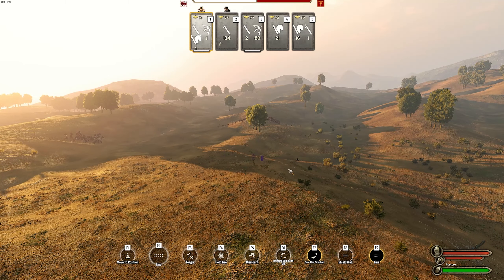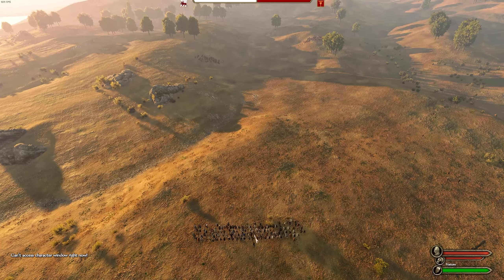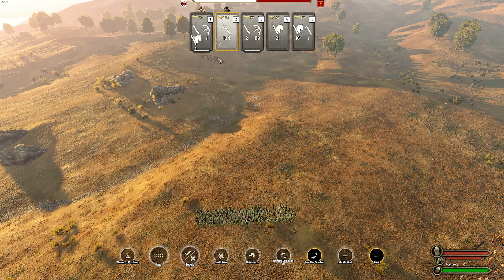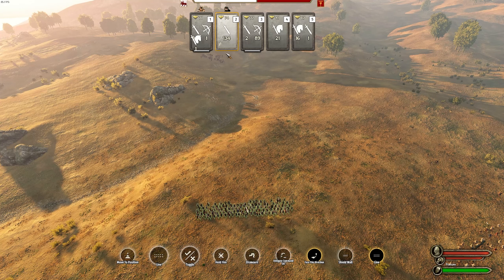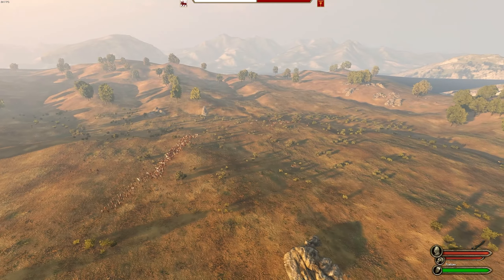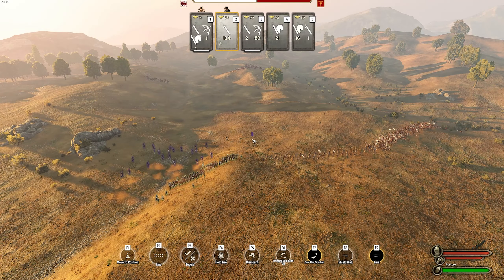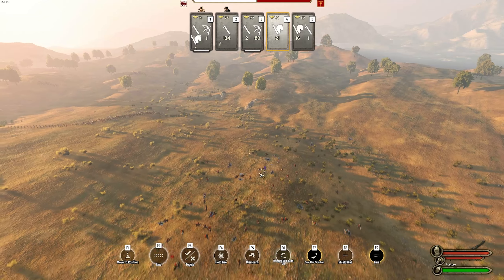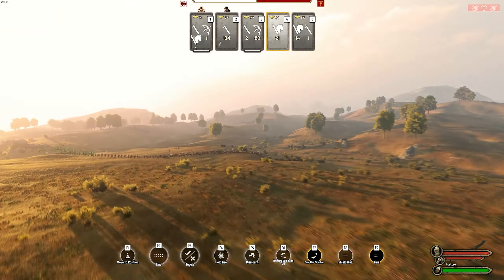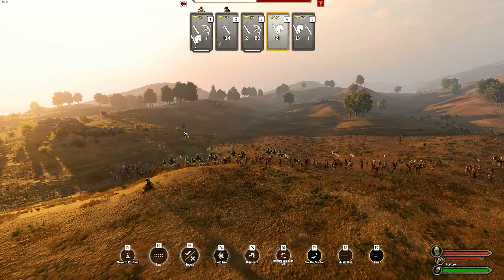One thing I really wish Bannerlord did is give us more options for creating formations on the fly. At the moment if you want to select units or create formations on the fly, you have to go into toggle, then transfer — it's a real mess. It'd be nice if you could just click and drag into a new formation. Something else you can do — which you wouldn't be able to do normally — is send the cavalry on my left flank over to help out. Normally you'd drag and drop and some would fight here while others charged off, but now I can just send them over and give the order to engage a specific cavalry force.